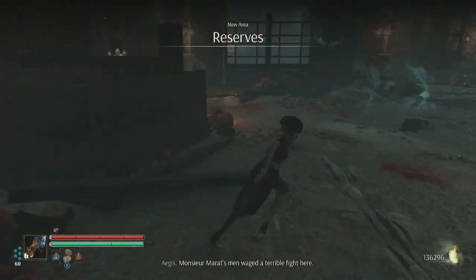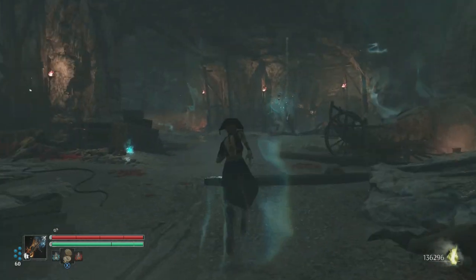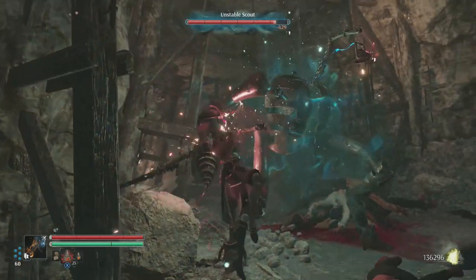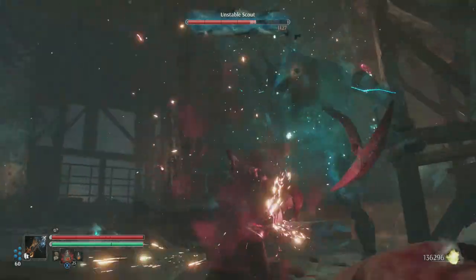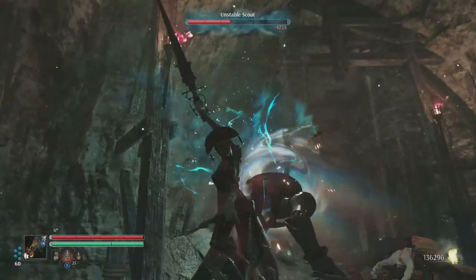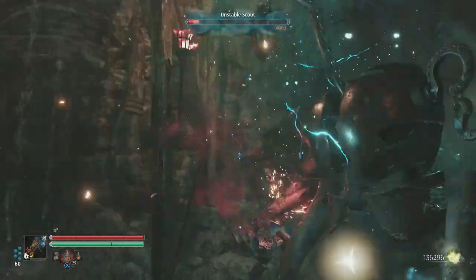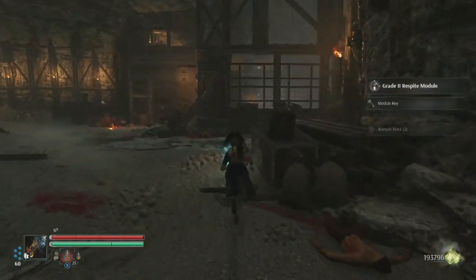Looks like there's going to be some sort of special enemy we're gonna have to fight here. There it is — let's go! Easy. He's gonna be easy to defeat, it's a small enemy. Just an unstable scout. Super easy — didn't even touch me a single time.